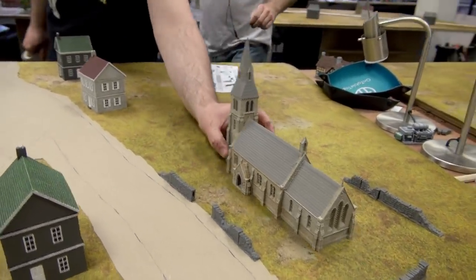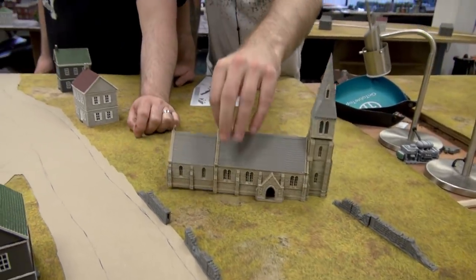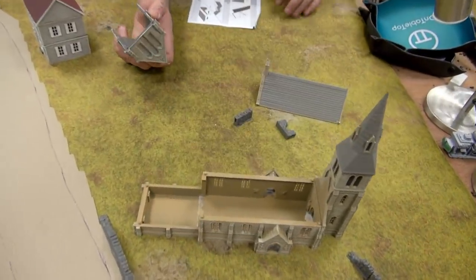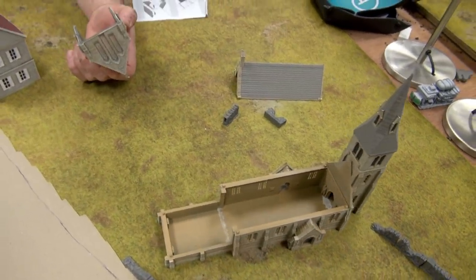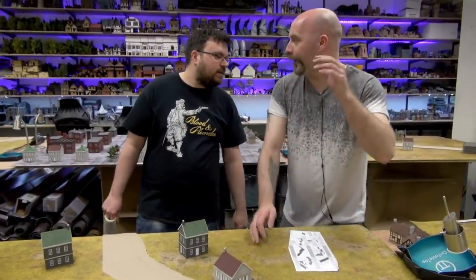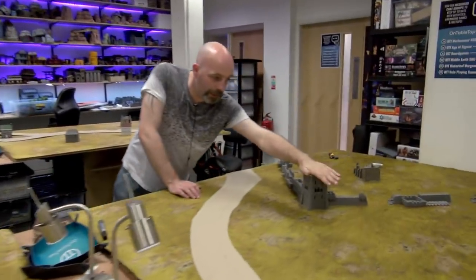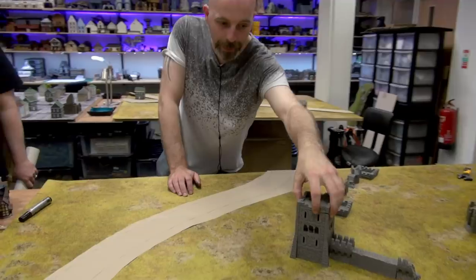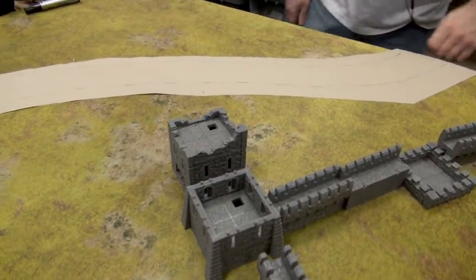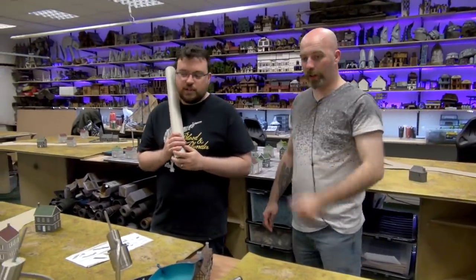The tops come off — look at that — so you can get all of your infantry bases in there and actually have them firing out. I've got a big ruined tower, and I've got three more of these to do, but again it all pulls apart and you can get infantry inside them, which is great.